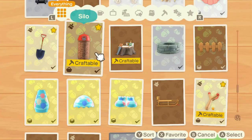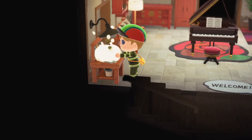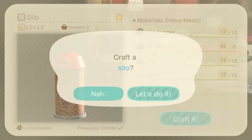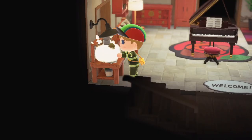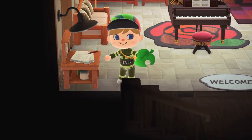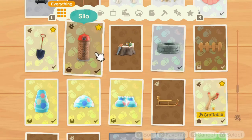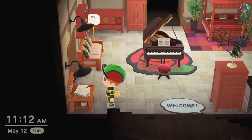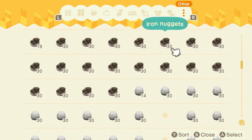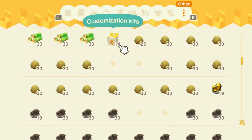I told myself I can spend those materials, which I honestly don't know what to do with. This is a great way to just spend many of those and make lots of money. I actually needed the bells because I have a shortage — it feels really bad. For example, yesterday there was a cello I wanted to buy but it cost 130k, which was too much. So I decided to just go and craft tons of silos and sell them to Nook's Cranny.